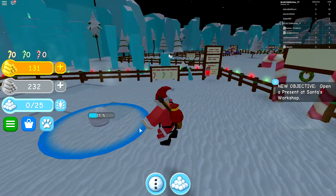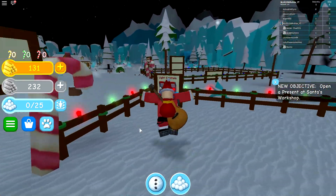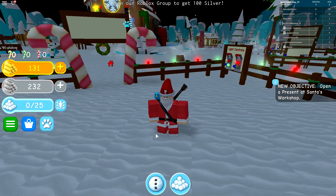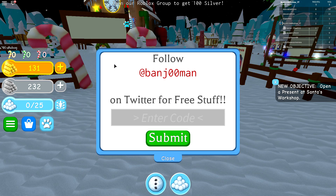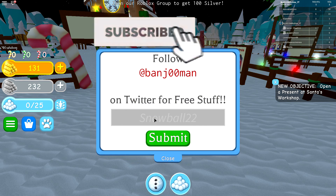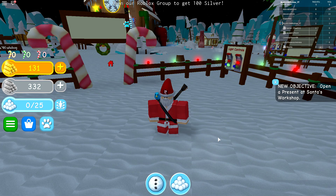It looks like there is a new code for this game. Make sure to like the video. We're gonna go ahead and go into the codes in the menu, and the code is 'snowball22' — that is 100 silver right there!